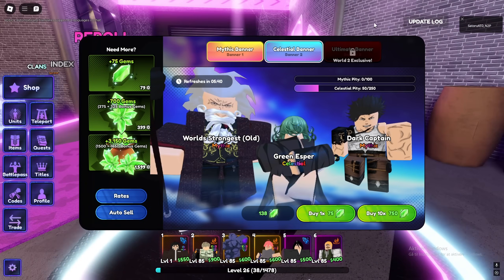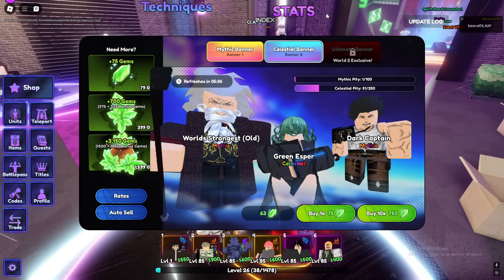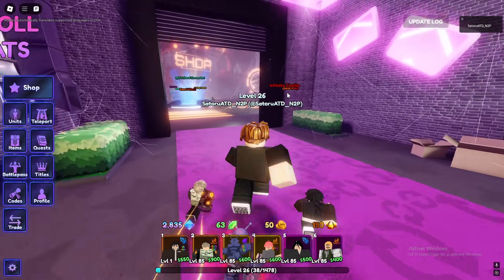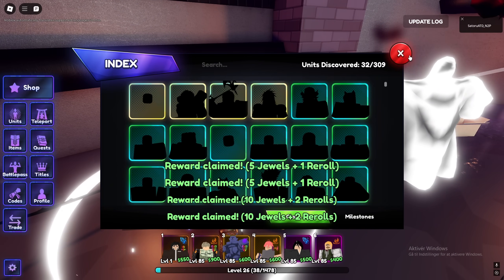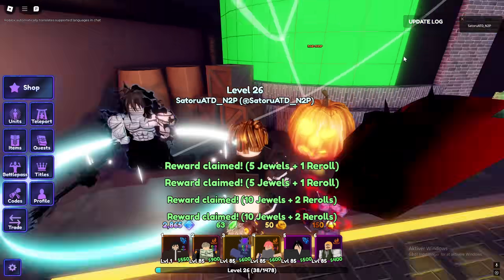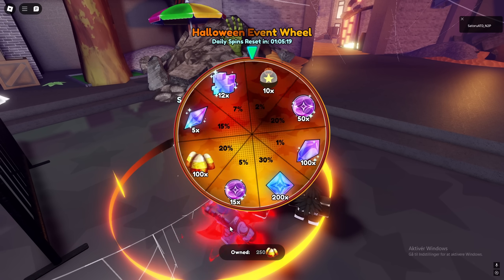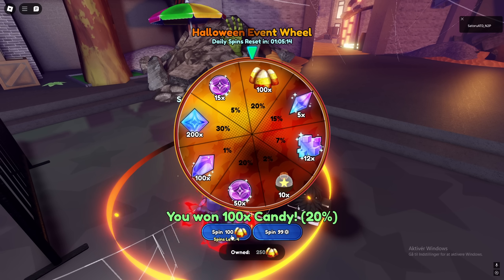I don't really remember where I left off to be honest. Oh, Tatsumaki banner! I don't have any emeralds, and there's only six minutes until it changes. That is really, really bad. Tatsumaki is like a must-have. Can I get some emeralds somewhere? Maybe a vent wheel — no, it doesn't have anything. Oh, I got a hundred candy, okay, well I know where it lands then.